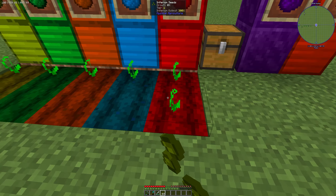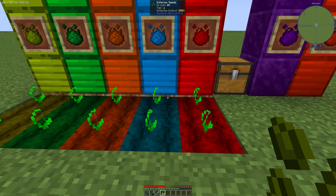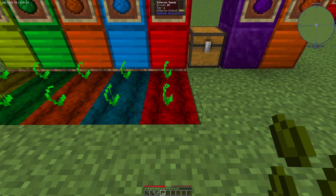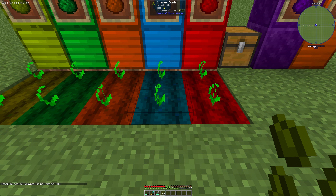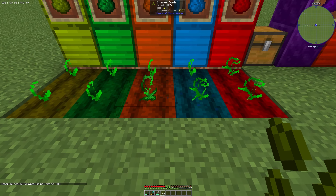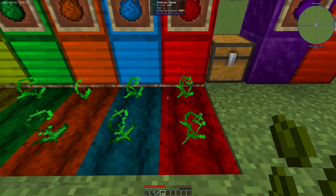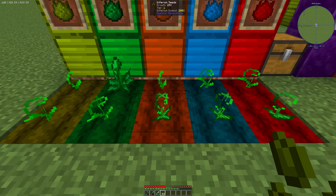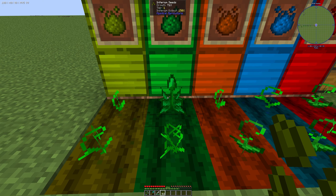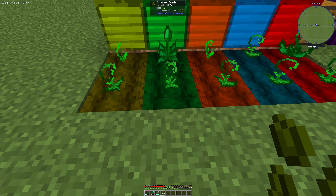If you want to get more inferium, you can use the higher tier farmlands. They give you more inferium out of your production. If we set up our tick speed a little bit, we can see things growing — it's a little bit quicker on the higher tier farmlands, but not that much. It's also quite quick on the inferium or prudentium farmland.